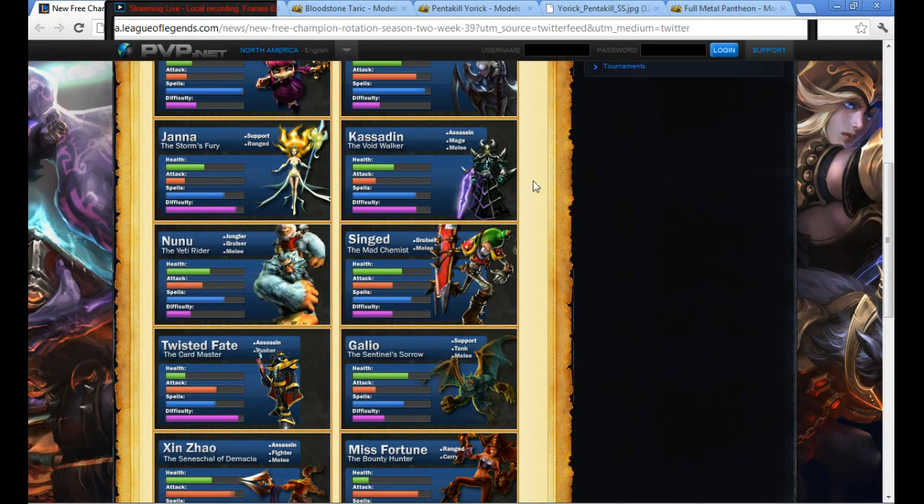Next up is Kassadin, the anti-mage. He's a mid laner. His whole deal is he has a lot of natural magic defense. The main damage things you're going to see out of him is a ranged silence attack that does pretty good damage, and he can also teleport on command thanks to his ultimate.